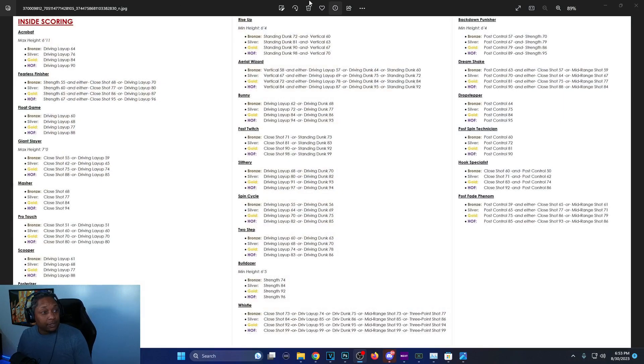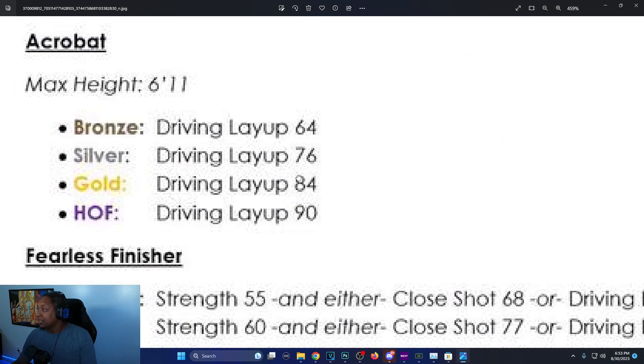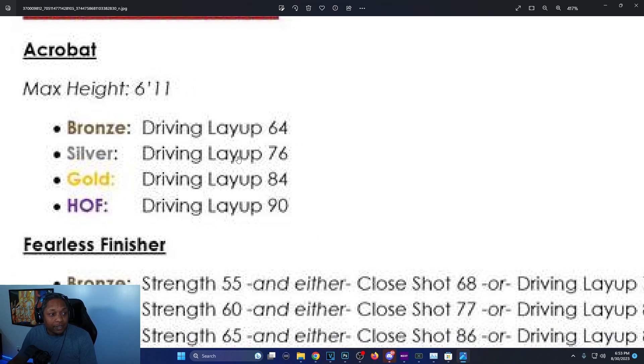So this is inside scoring. He posted this big spreadsheet — you had to get your magnifying glasses out to see it. The Acrobat max height is 6'11. Bronze is 64, silver is 76, gold is 84, and Hall of Fame is 90. Things just changed a lot — you got ands and ors now compared to last year where they just blended them in.